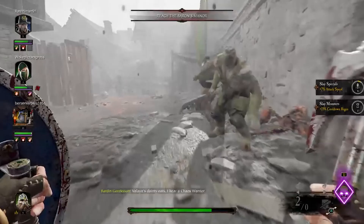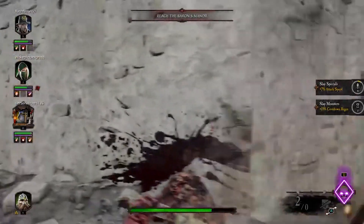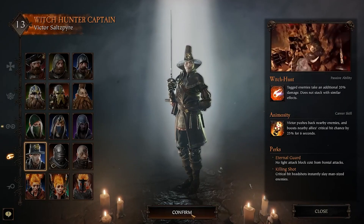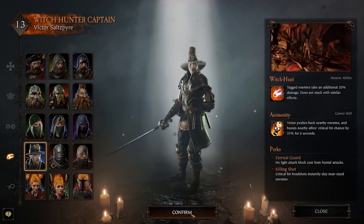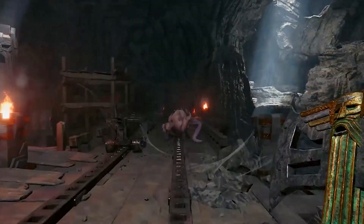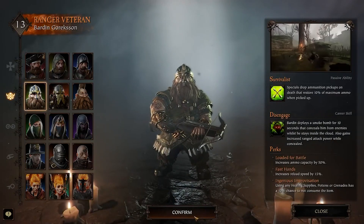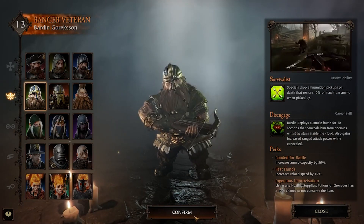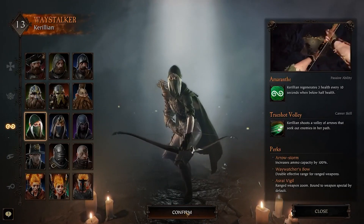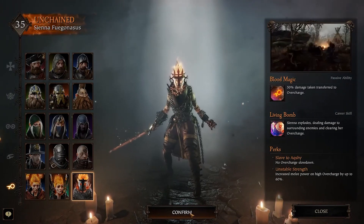You will have the option to choose between different characters. They all have their unique special abilities. Victor Salspire, a witch hunter — a highly armored assassin who's excellent at targeting single enemies. Marcus Kruber, a mercenary and huntsman. Barden Gorgsen, a ranger veteran and iron breaker. Carillion, a waystalker handmaiden. And Sienna Fogosius, a battle wizard.